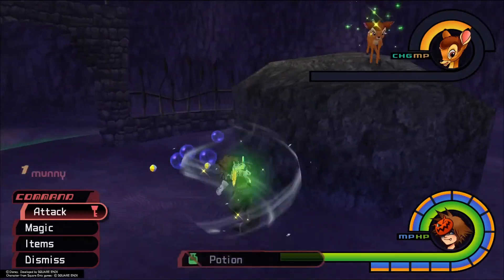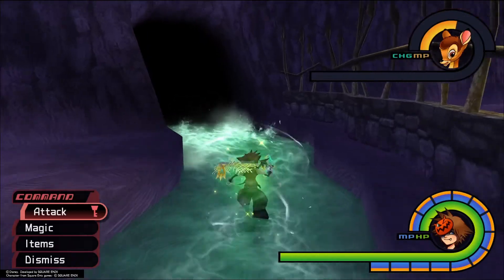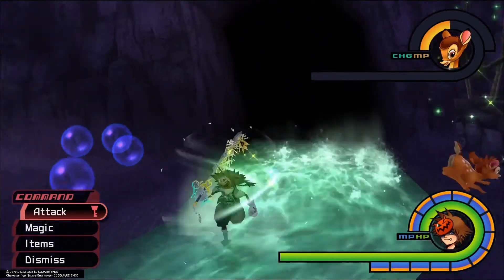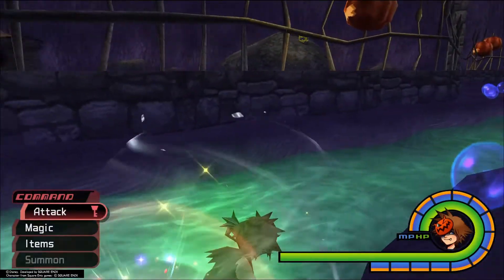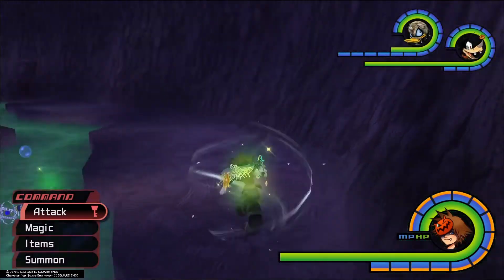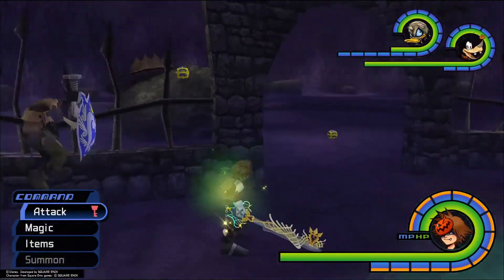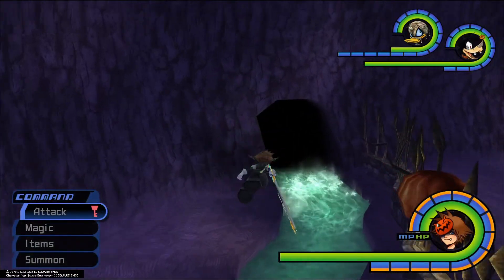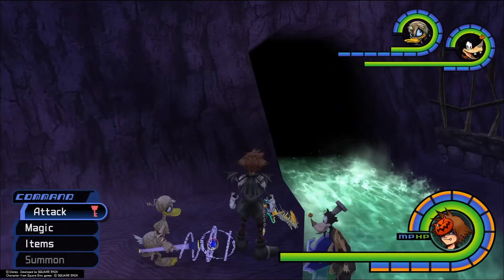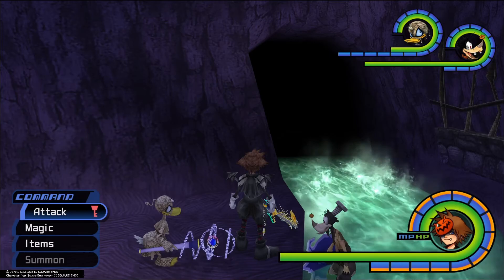Then you head back to the bridge area, go to the other area and reset. That's going to be it for this blaze stone, as well as lucid gem and power gem farming — how I do it at least. So until next time, have a good time.